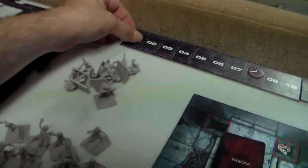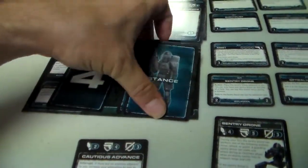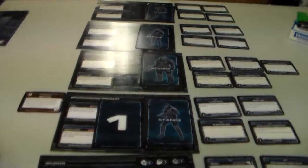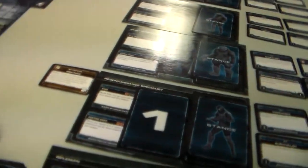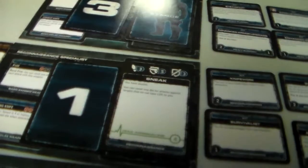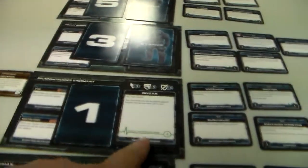Now we move to round two. Everybody's done their top stance card. The team leader says he wants the reconnaissance specialist to go again. We shuffle the cards and randomly put them out again for the new order. The reconnaissance specialist goes first and he has the sneak stance: you have stealth - you can reroll one die for attacks against targets that do not have line of sight on you. His max adrenaline is four.